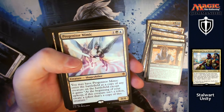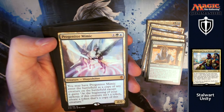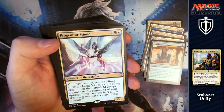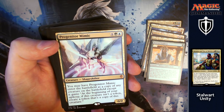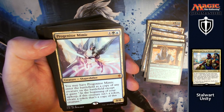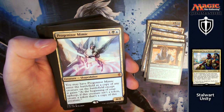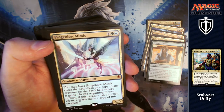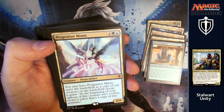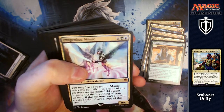Progenitor Mimic — probably one of my favourite cards from this deck. For four, a green and a blue, you've got a 0/0 shapeshifter. You may have it enter the battlefield as a copy of any creature on the battlefield, except it gains: at the beginning of your upkeep, if this creature isn't a token, create a token that's a copy of this creature. So you can copy something massive your opponent has, create another copy next turn, and just keep doing it — building yourself a massive board.